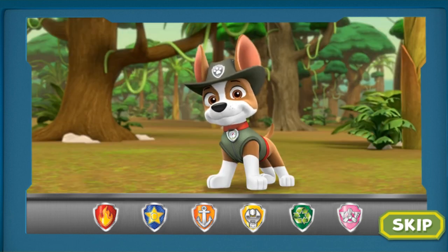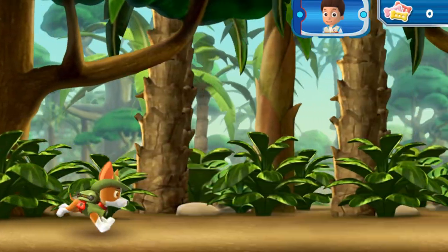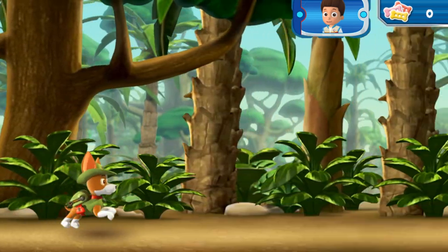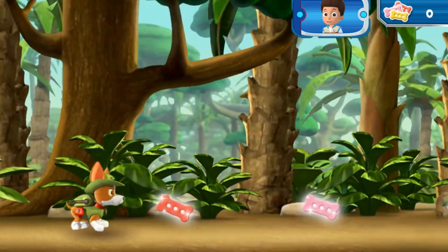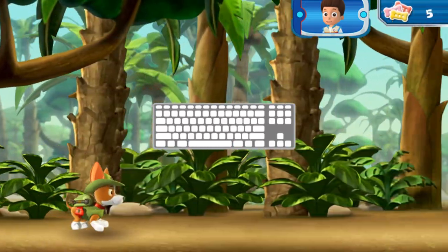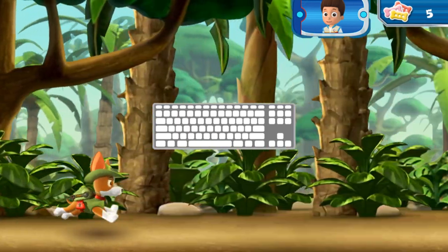No job is too big, no pup is too small. First, Tracker needs to swing over to the ancient temple. Help Tracker swing through the jungle. Collect pup treats along the way to keep up his energy.